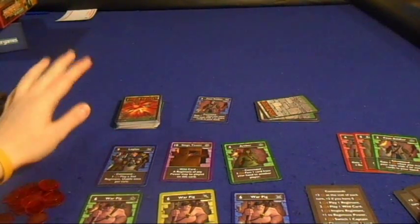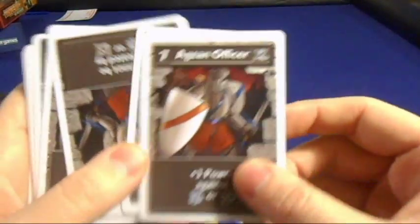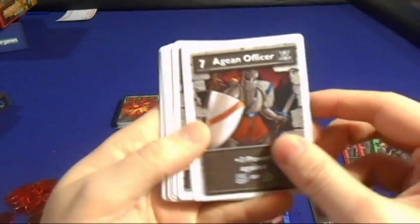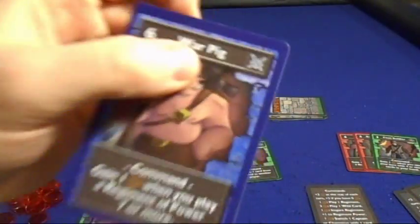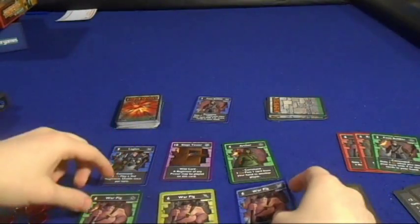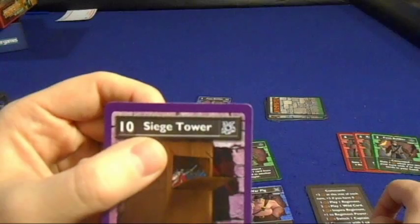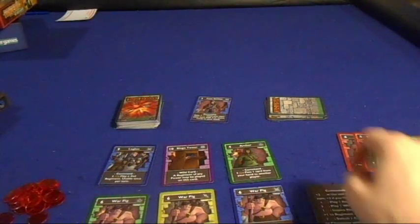There are two main kinds of cards in this game. You're going to have the Aegean Knights, which you won't use too much until you build up your army, so to speak. These guys are going to make things very difficult for you. They're either going to add power and make it harder to defeat them, or they can only be beaten by certain suits, because each card has a special suit on it. There are four suits in all, and they're all color-coordinated: green, yellow, blue, and red. Purple is just for the Siege Tower, because those are wilds.